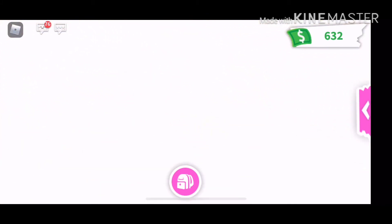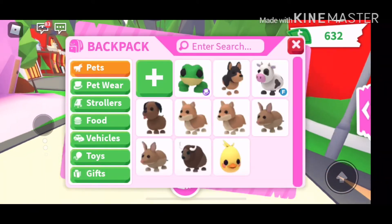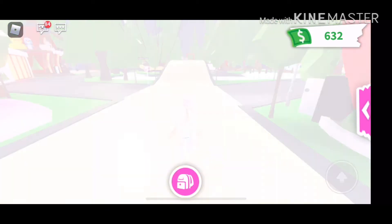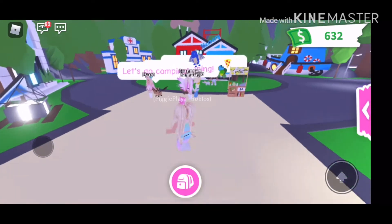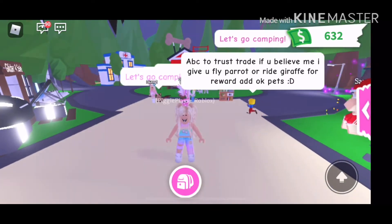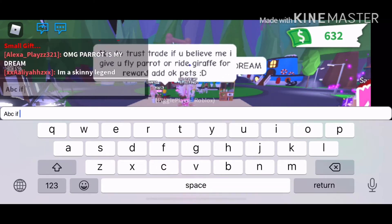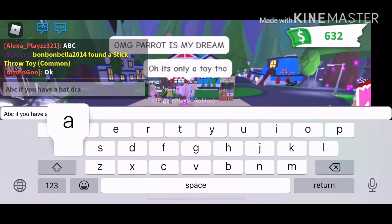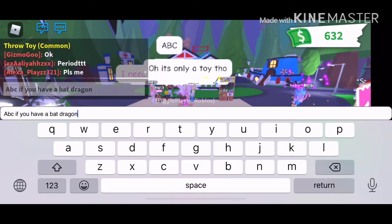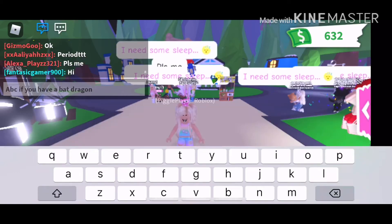What you want to do is head to the main Adopt Me island. Actually, let me just teleport to gifts because that's way easier, and my alt account's over there. I'm going to check if my alt account, Amy, has a bat dragon, because I'm going to be using a bat dragon as an example since that is my best pet on that account.